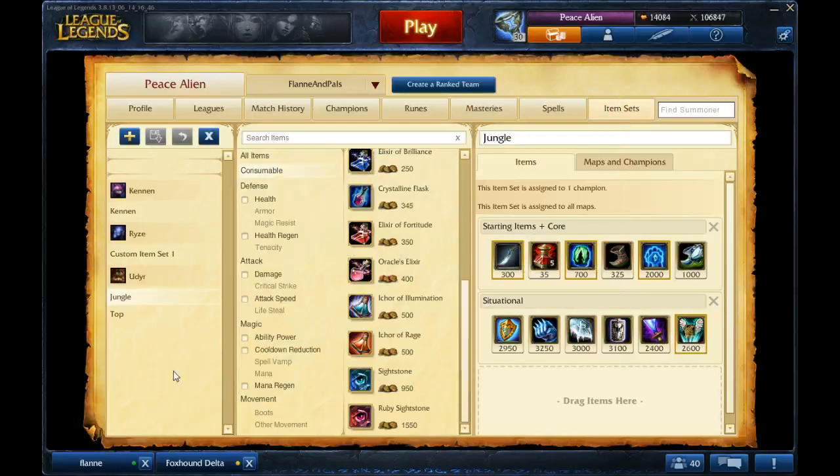These are item builds for Udyr in the top lane and the jungle. Udyr in the jungle, you're generally a tanky champion who gets kited, but the idea is that you want to be like a tank. You're not going to be a heavy DPS champion. You still do damage as a tank and you provide CC.